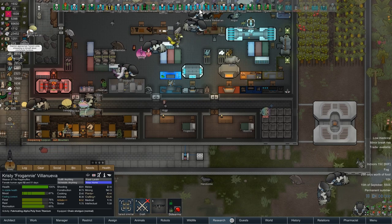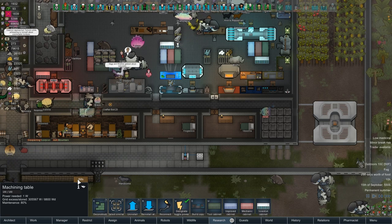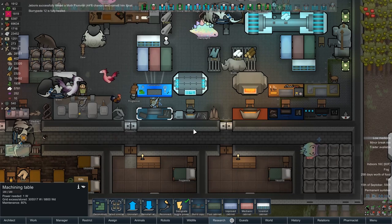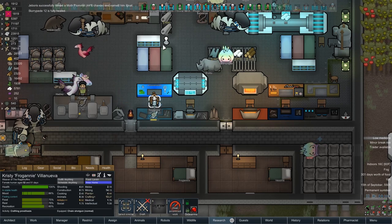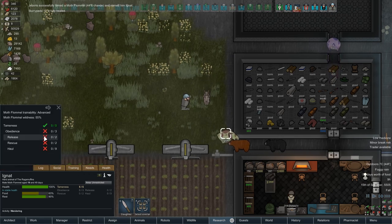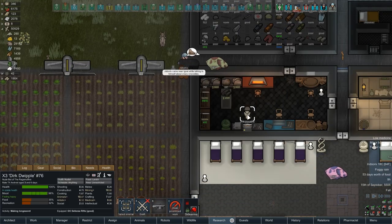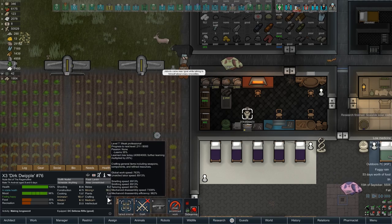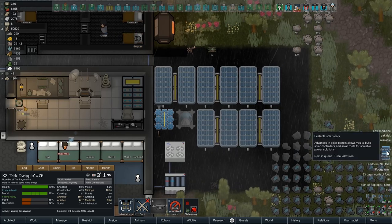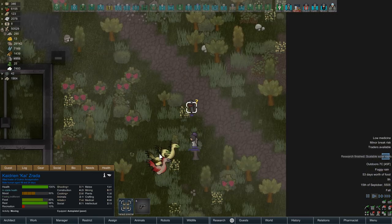Frog Annie, what are you doing right now? Fabricating alpha poly - no, work on these legs. You started this job, I need you to finish it. At least finish this one. Hello Ignat - thank you, Jeb, for getting them all ready to go. 9 out of 20. The dude has made it to level 7. Scalable solar roofs are done. Visitors are done - there's a couple from the Olenir Amalgamation. How you doing, guys?